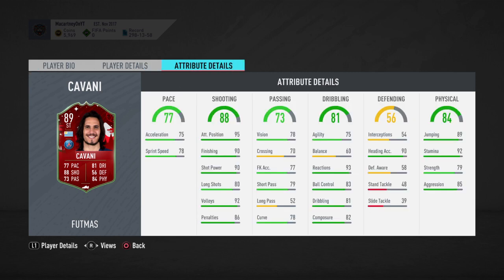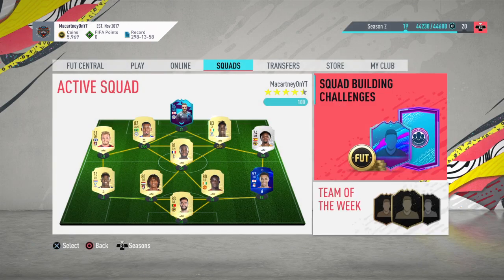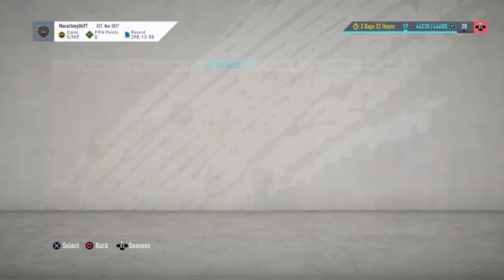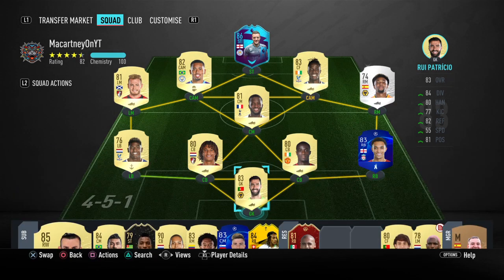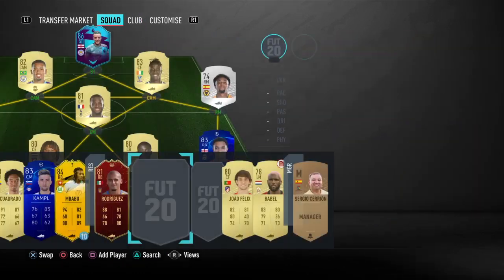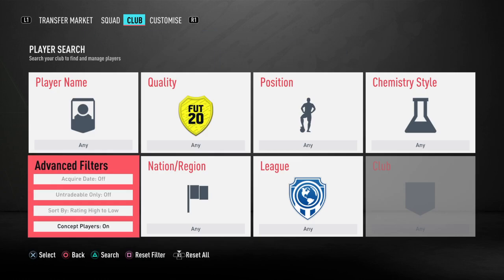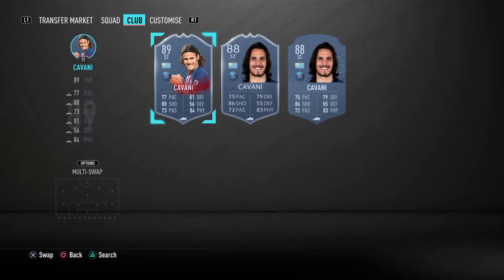Taking a look at this Edinson Cavani Footmas card, it's looking like a really nice card. The upgrade to the normal card probably isn't actually that big. If I go over into my club and compare these two cards — this is my actual team, I did end up selling a lot of my coins through Instagram, like a million coins, because I got fed up with the game. But taking a look at Edinson Cavani's cards, there probably isn't a massive upgrade. It probably may not be worth it as an SBC.